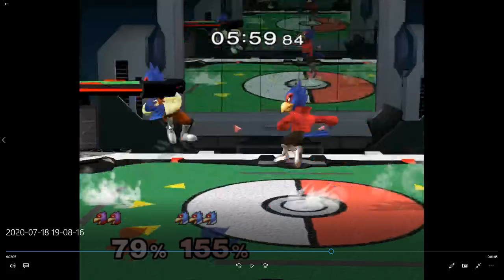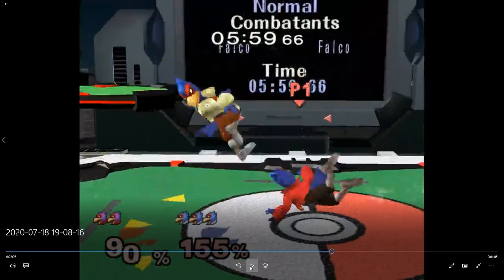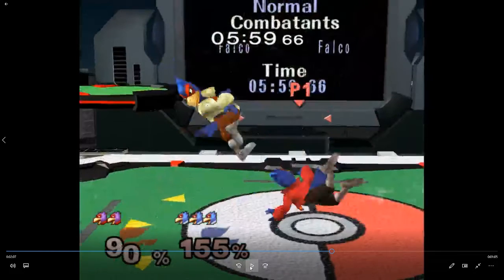Two Falcos jump at each other — one down nairs, one neutral airs. Who wins? The down nair wins, of course — it always wins. Galosha, if you watch this: stop nairing at Falco. Stop. You're not playing Sheik anymore.